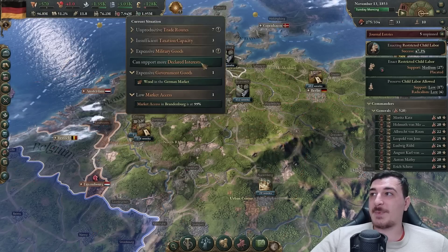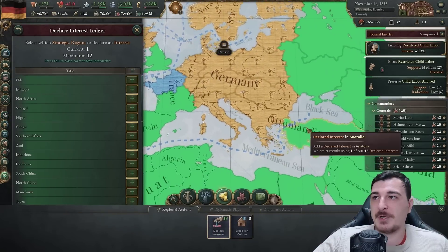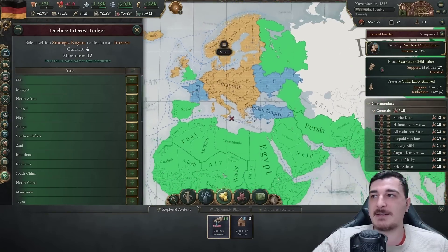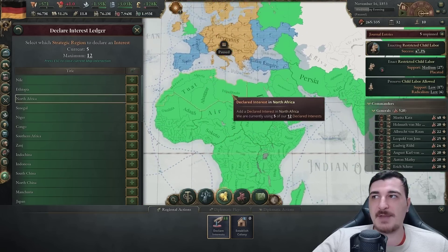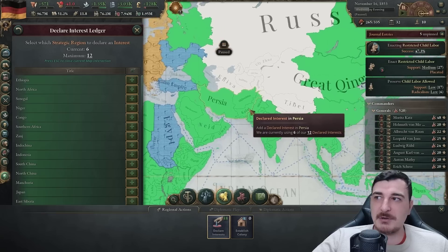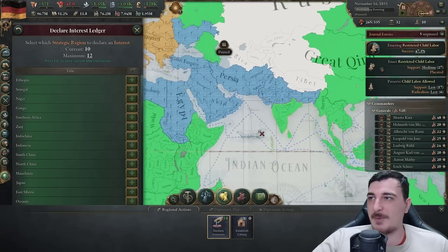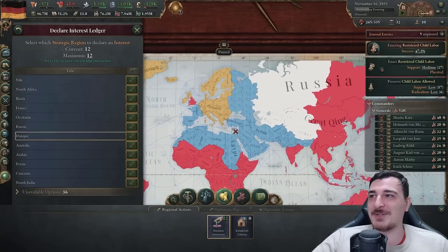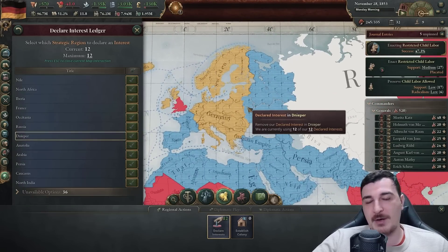Looks like wood is getting expensive. Let me get my newly declared interests first - going with the Ottoman Empire, the Ukrainian area, rest of France, Spanish interest, north African and Egyptian interest. I'm just getting everything I can. I'm amazed by how many interests I can get - it's like all of Europe.